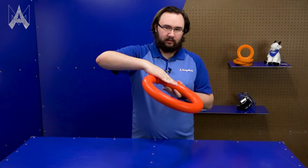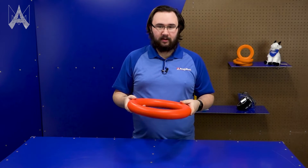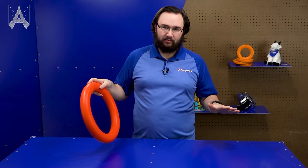An over-the-bumper intake will essentially fold down to the floor, pick up the note, and then flip it or otherwise get it up over top of your bumper. An under-the-bumper intake would allow the ring to pass underneath your bumper and then collect it inside your robot frame, so there's nothing outside your frame perimeter.